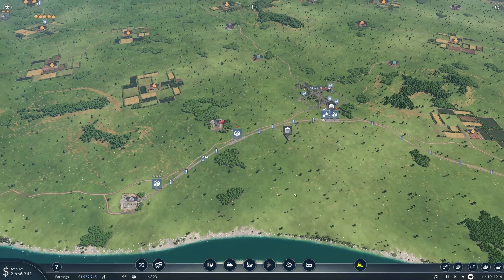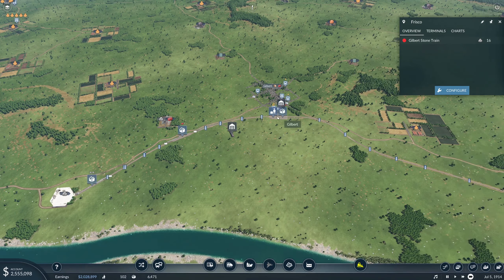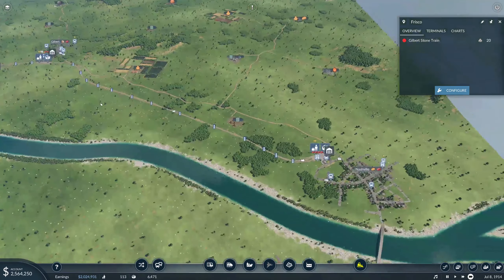We've been offline for a little while and I made some changes. The first thing I did was change the train configuration for Gilbert's Stone. We now have two trains running back and forth from the quarry to the construction plant, one train bringing the construction materials from here to Gilbert, and one train forwarding it off to Nashville.